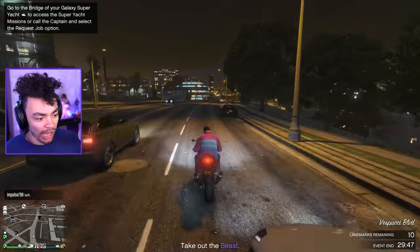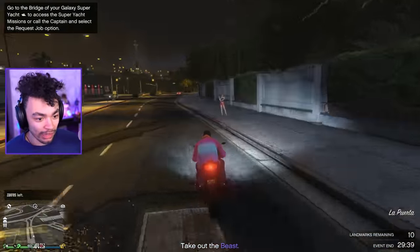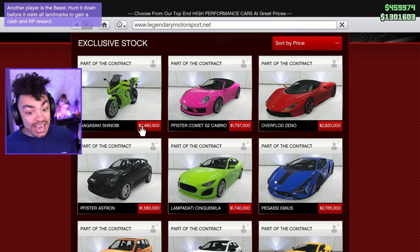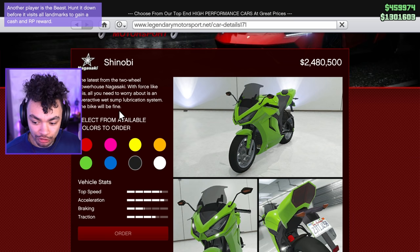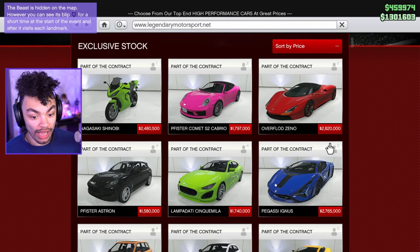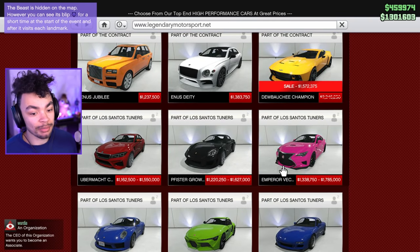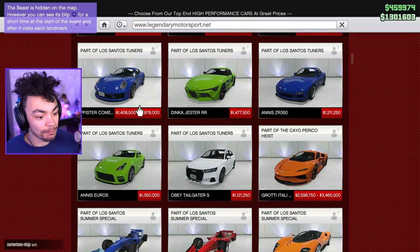Can we also talk about the fact that this bike costs a hell of a lot of money? Let's jump on to Legendary Motorsport where this bike is purchased — 2.5 million. Yeah, you've read that right. I bought a Porsche last week for 1.8. How does a bike make these cars seem cheap? This car costs less — this is like the best car in the game. The tune update seems cheap now.